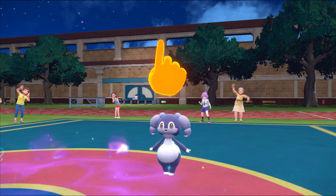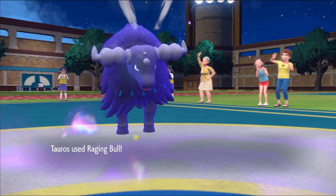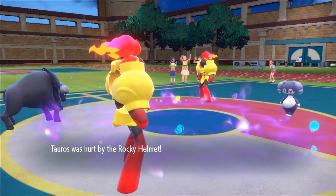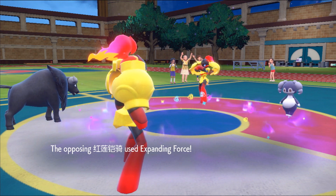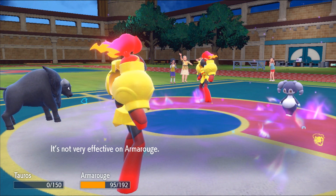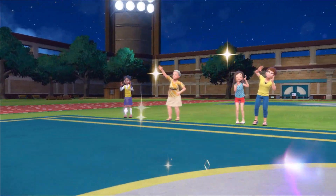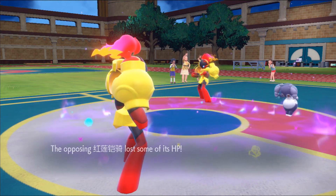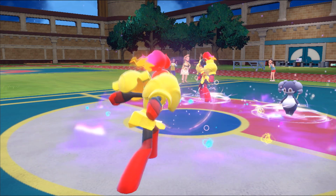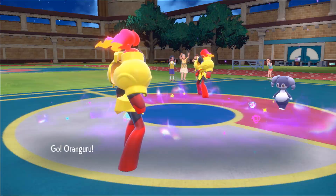They go for Follow Me and I go for Bulk Up, then Raging Bull into Indeedy to do some chip damage. They're packing Rocky Helmet Indeedy — my opponent is pretty based for that. They go for Expanding Force and — bye Tauros. So Tauros handled my last opponent but we got karma for the casual battle. Now I go for Expanding Force with my Armor Rouge and do some good chip to the Indeedy and their Armor Rouge.